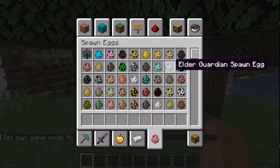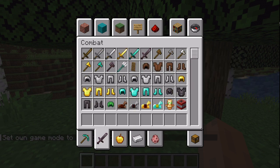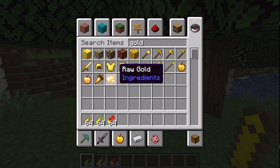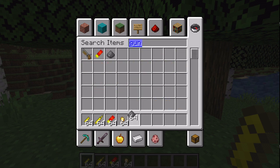Okay, now the last thing I was gonna show was the new crafting recipes for bullets: pistol bullet, rifle bullet, and shotgun shell. Now instead we just use gold nuggets, gunpowder, and lead nuggets.